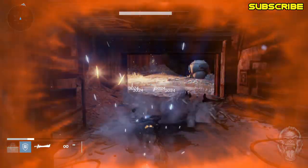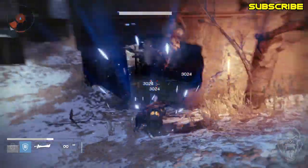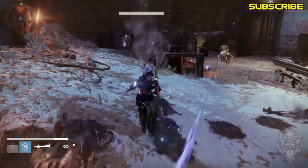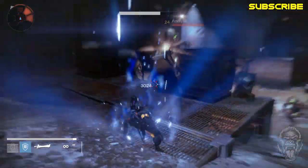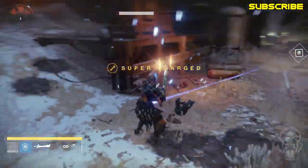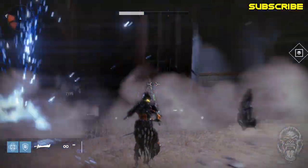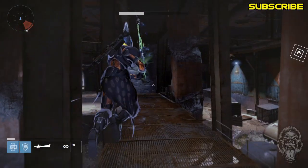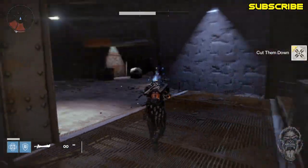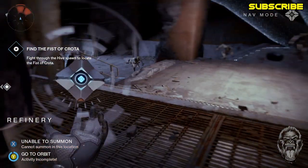I just got the Husk of the Pit for the third time on video — that is the third Husk of the Pit I've received. Simply just kill these guys right here; they're all Hive. All we need is a total of 15 kills and there you go, the bounty is complete. Cut them down — that is the bounty we're here for. From here we can go ahead and go back to orbit.